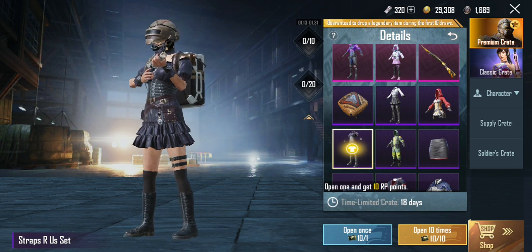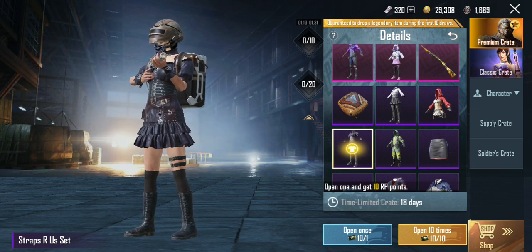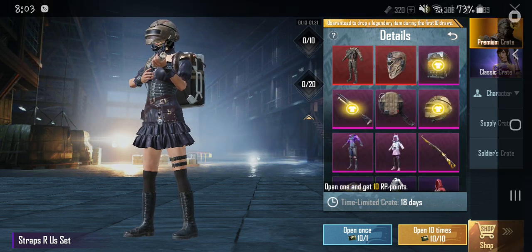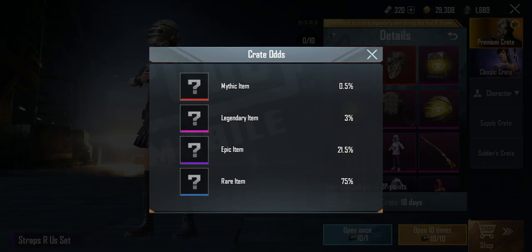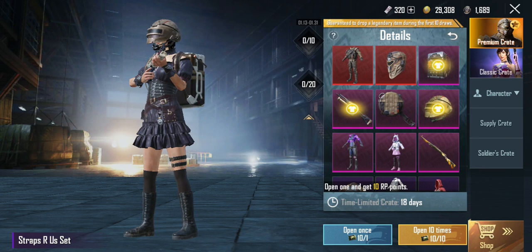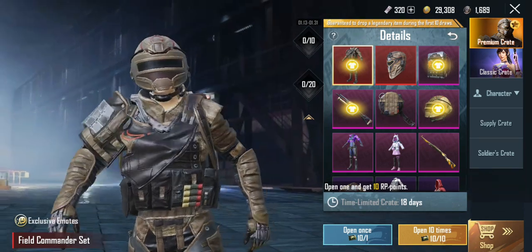There's something here — there's this 10. When you open 10... but what is this 20 about? It says guaranteed to drop a legendary item during the first 10 draws. I don't know what the 20 is about. Probably you get another legendary item.